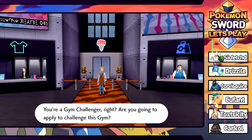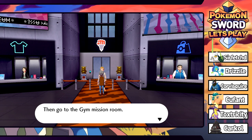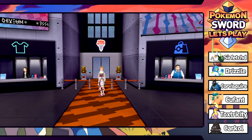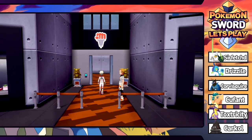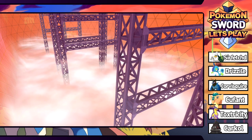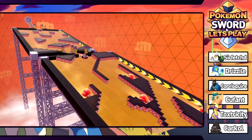We're a gym challenger - applying to the gym challenge right now. We're going to change into the classic uniform. I'm interested to see what the puzzle is in this place. Also worth noting: if you're playing Pokemon Shield version, I believe this gym is different - I think it's the ice gym in Shield.